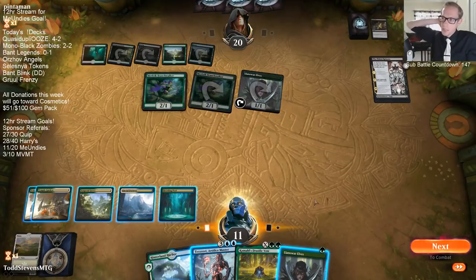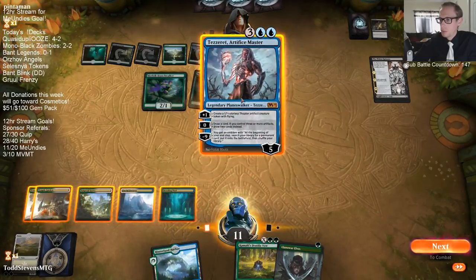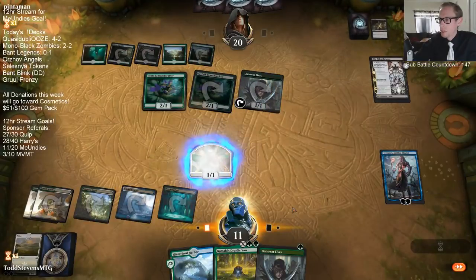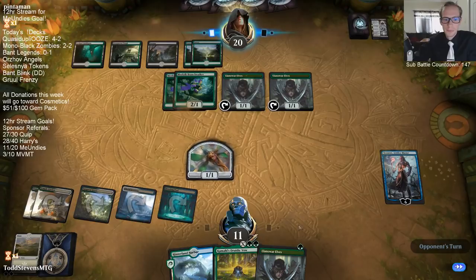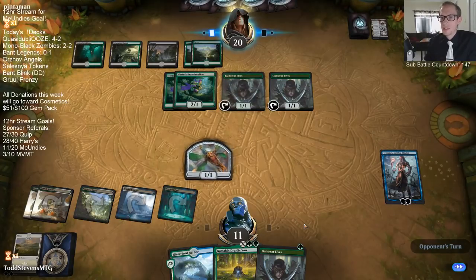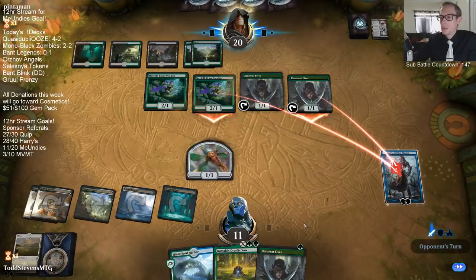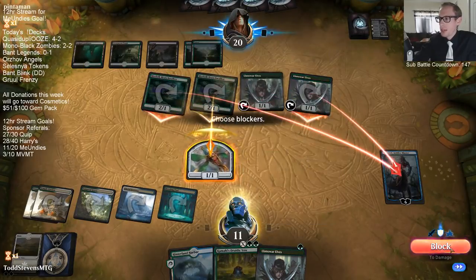Our opponent could have Assassin's Trophy - if I play Tezzeret they could Trophy it and then get it back with Eldest Reborn. The biggest thing is I do not want my opponent to get my Tezzeret with Eldest Reborn - that would be the worstest of news. But being at 11, I think this is still my best play. Am I going to want to Druidic Vow for 5 next turn? Casting it for 5 is really what we want to be doing, since we have so many 5-drops in this deck.